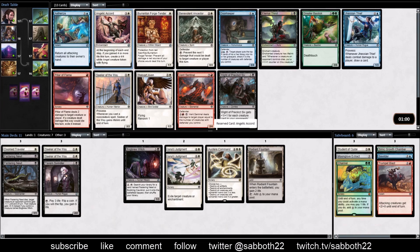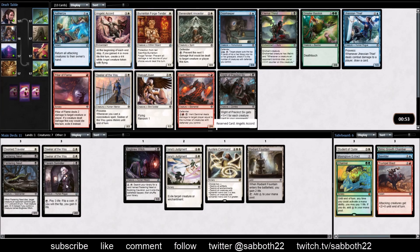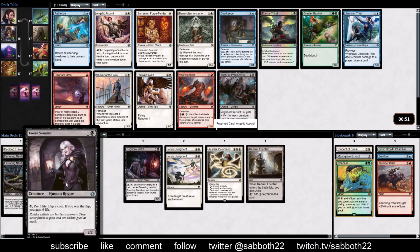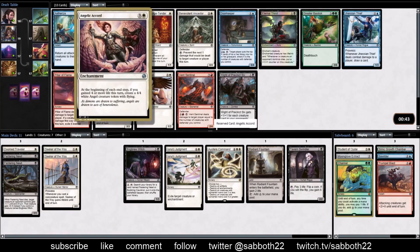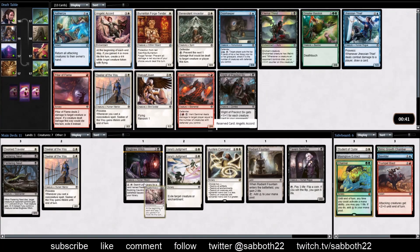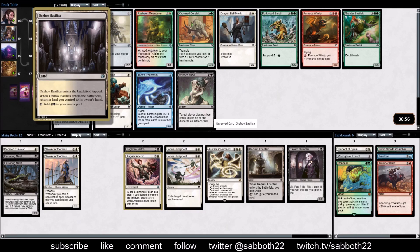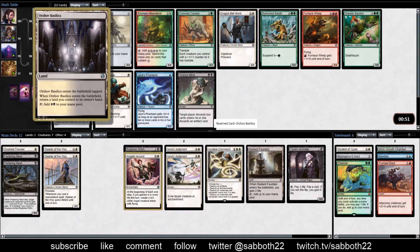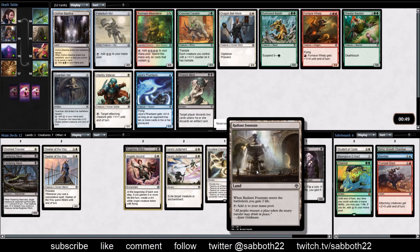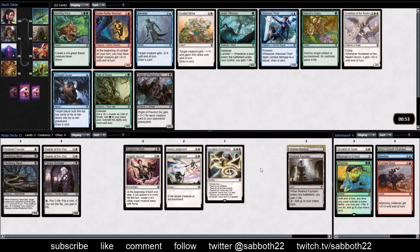Angelic Accord has a nice little life gain payoff. We only have one consistent way to get that life gain with the Tavern Swindler, but if we pick up the Bubbling Cauldron, then any time we sac a creature it'll mean getting a 4/4 Angel. So that's a good one to get. Orzhov Basilica - is there any other card that might be better? I don't think so. We just want to pick up this land. Sometimes we'll even bring back a Radiant Fountain to play again.